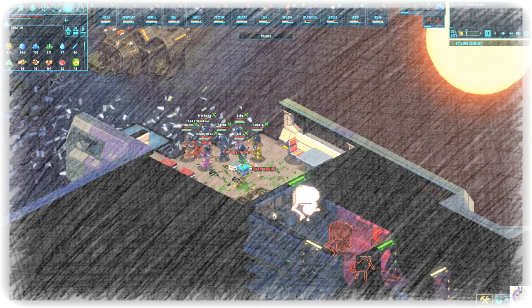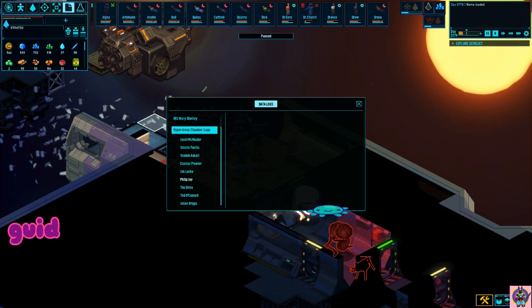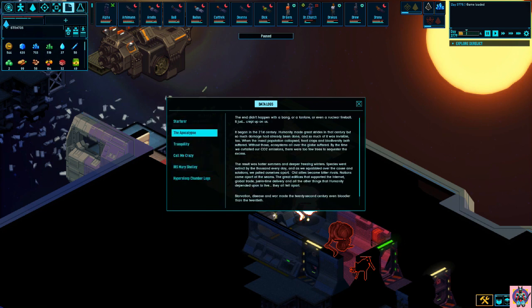Today's topic is the Hypersleep Chamber Logs. I want to read them out to you, but before I do, maybe I'll try and explain to you how you can find them yourselves, in case you decide that you don't want to find them — because they're quite hard to find — if you want to stay longer in the video and listen to the readout, as they're pretty funny, and I find it's the best written content of all the quests.